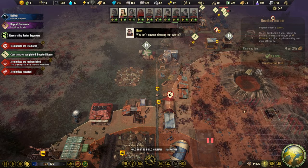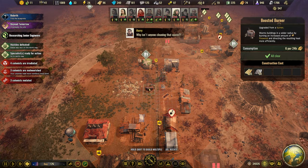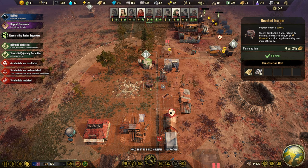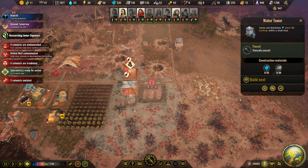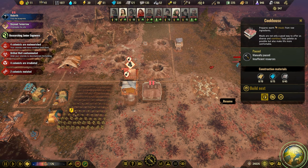We need a burner here. Can we cover everything? We cover the tents and we cover the cookhouse. So I really want to build this. Let's do that one and then we're going to build this one as well.